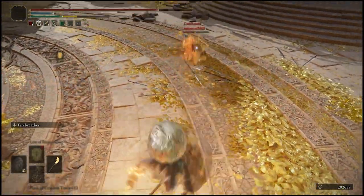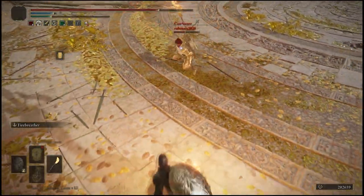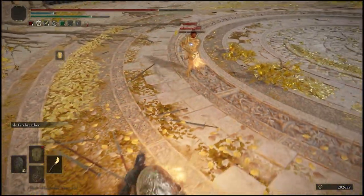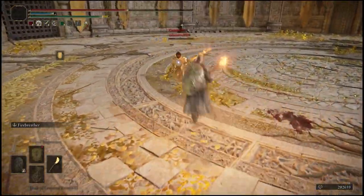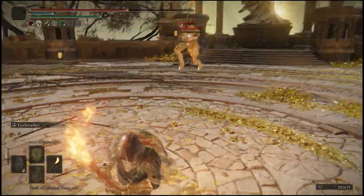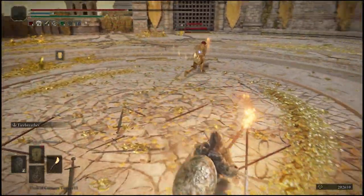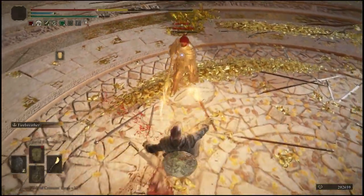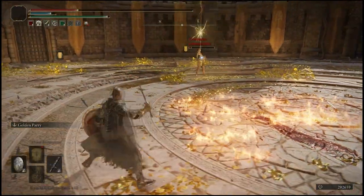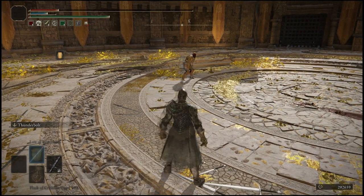Getting a kill with it is going to be unlikely. Oh, that was a perfect parry opportunity too. I rolled into it. Alright, I kind of want to get a kill on this guy with the Fire Breather, but I also kind of don't want to kill him — and I also don't want to die at the same time.